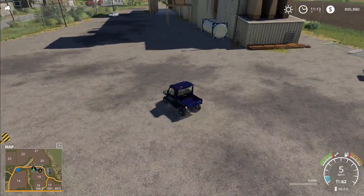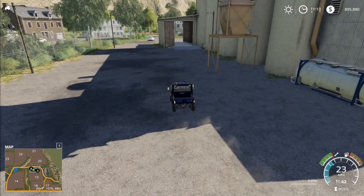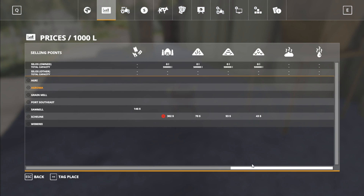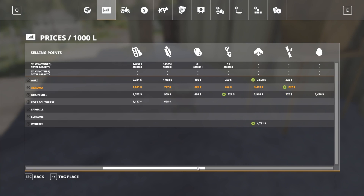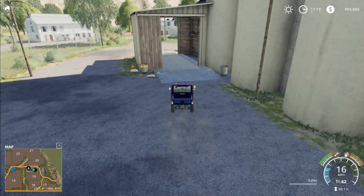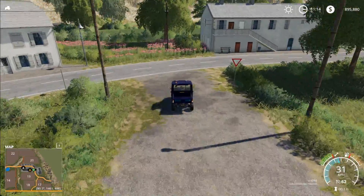Coming up here, we have a sell point as well. You've got to kind of fight traffic over here at the Agrama. The Agrama is going to take wheat, barley, oats, canola, sunflower, soy, corn, sugar beets, potatoes, cotton, and sugar cane. So another kind of generic-style sell point. The traffic's coming through here — I was not expecting that. I don't think I've ever seen traffic going through a sell point like that before.